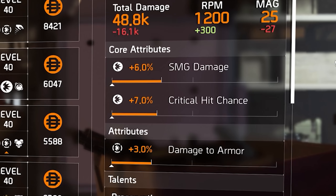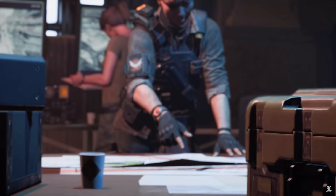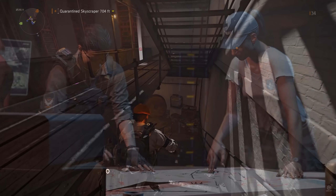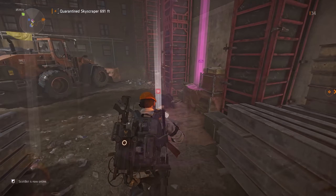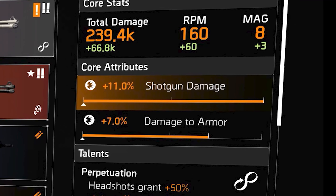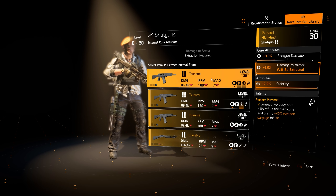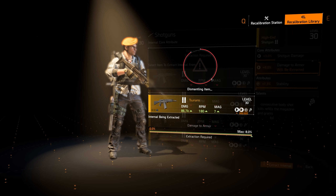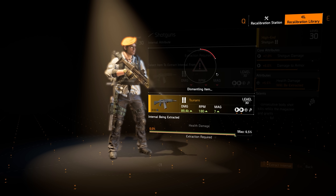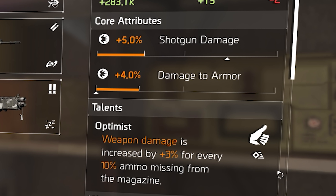If a weapon is the wrong type, has two or more low attribute roles, or has the wrong talent, you should next look to extract the weapon talent for your library, or if it has one extremely high attribute percentage, extract that for future use. When a weapon drops with an extremely high attribute role, the plume above the weapon will have an upwards-facing chevron to alert the agent to inspect that weapon. You can still extract the weapon talent and store it to your recalibration library. Once a weapon talent has been extracted and stored for that specific weapon type, if it appears again on another weapon of that type, it will be designated by a symbol on the weapon talent, signifying that the talent has already been stored.